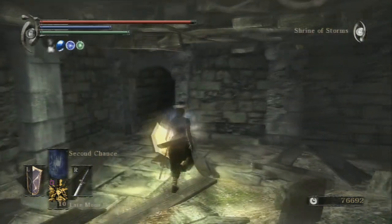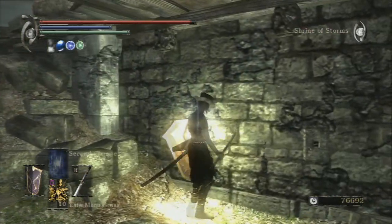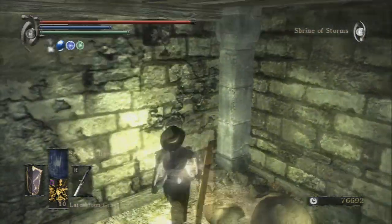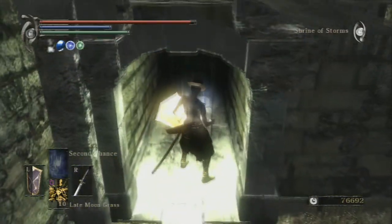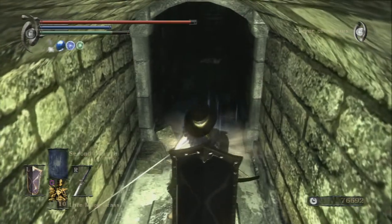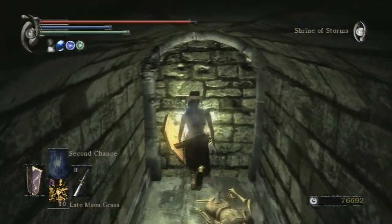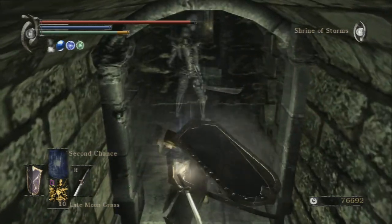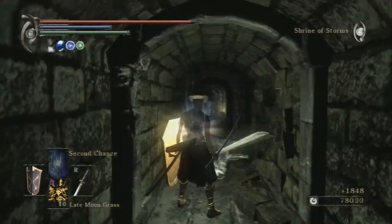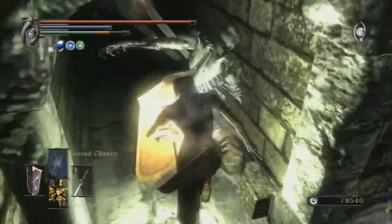Come down here - there's a trap. It shoots out of this wall right there - there's a dart. And there's the pressure plate, so you gotta turn around and block it or you can run and avoid it. Backstab him and kill him.